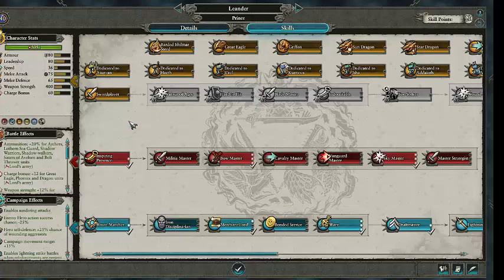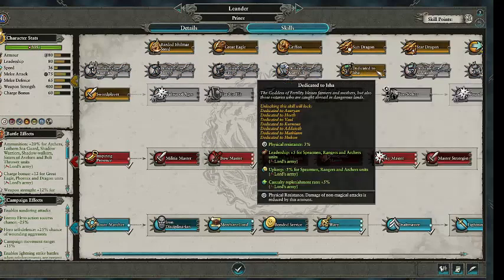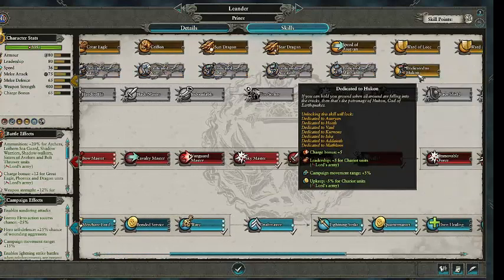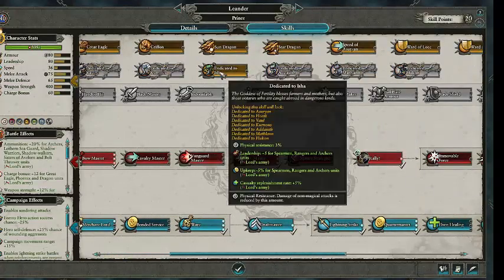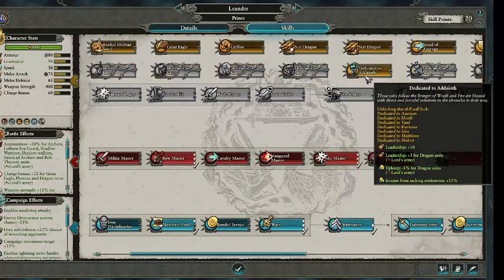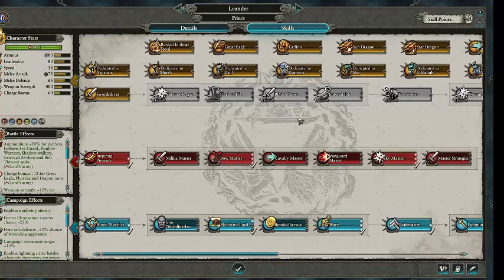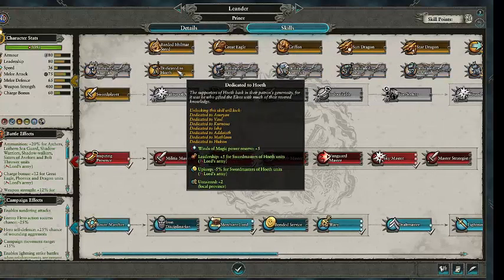All three lords can do a dedication — dedications are one only and selecting one will lock the other options out. There are a few standouts and they do change based on the lord type. For example, dedication to Isha — increasing physical resistance, leadership, and upkeep to spearmen, rangers and archers — is very nice, especially with an additional 5% casualty replenishment. This is a great choice for a Prince particularly, and Princess as well. Late game, you might want to go for Asuryan and reduce your upkeep for dragons. Or if you are an Archmage, you might choose to go for Hoeth if you'd like an extra five winds of magic.